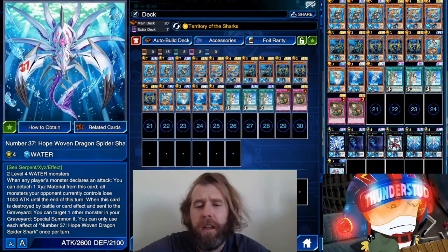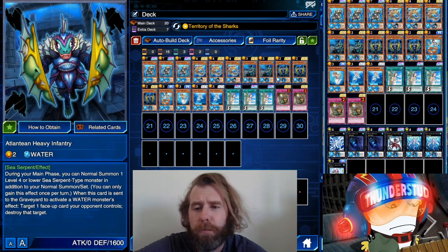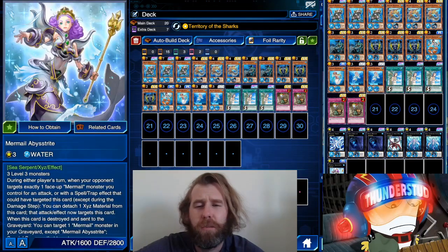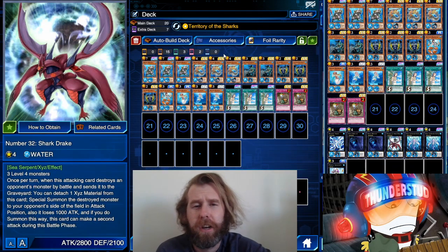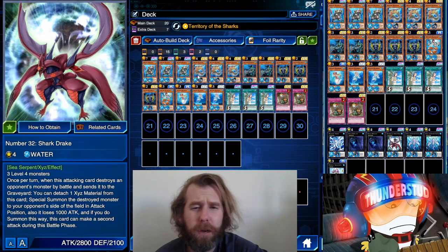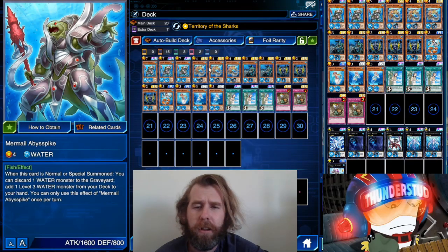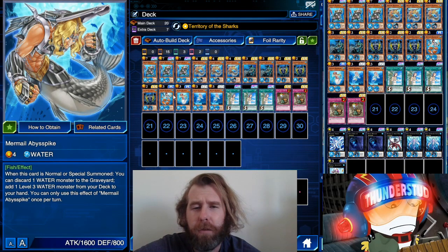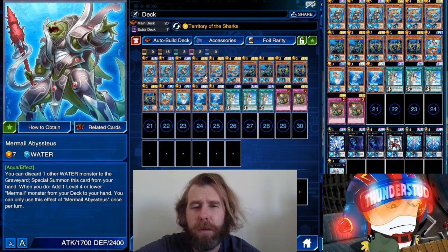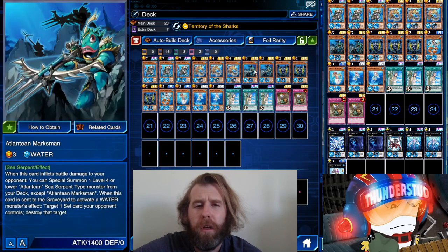As for the other water monsters, you know all about them — especially Abyss Dweller with Infantry, that's the wombo combo that makes these water decks very relevant. We also have Hope Woven Dragon Spider Shark and Shark Drake, two excellent boss monsters. Now to be straightforward with the deck: Abyssus will special summon and discard Abyss Pike — you have to normal or special summon him, then he discards when he's special summoned.